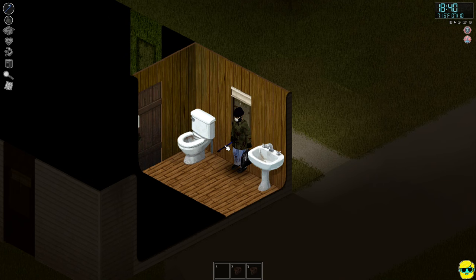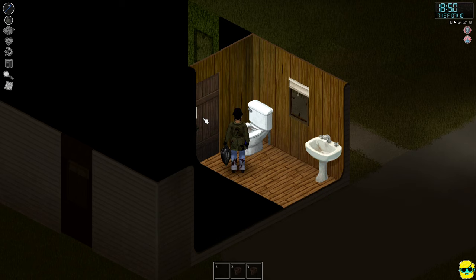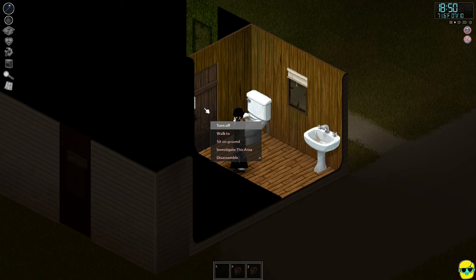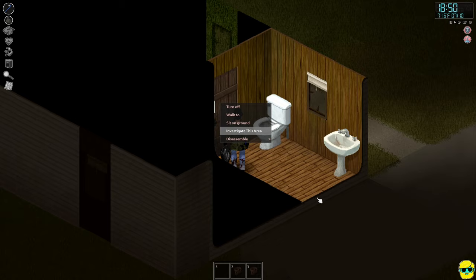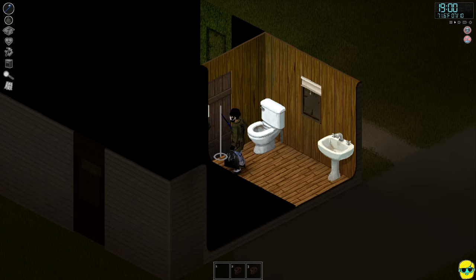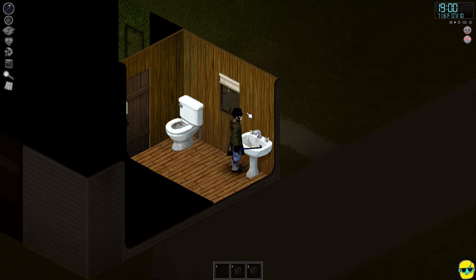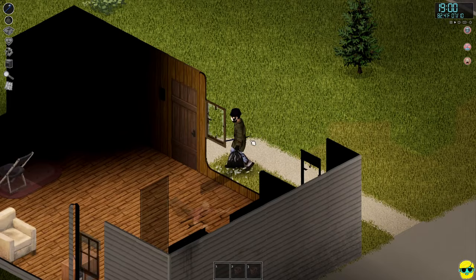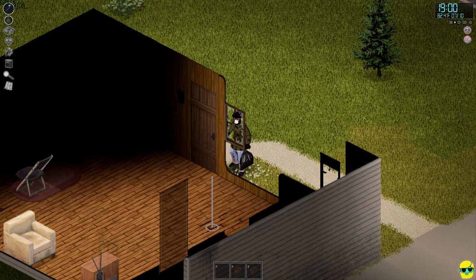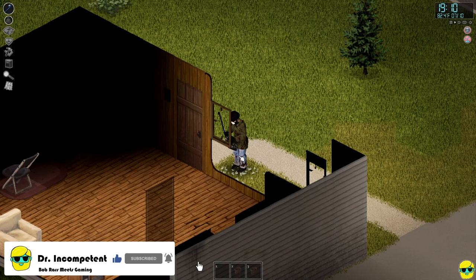Inside there's a rustic log cabin look, and there's a zombie right outside possibly pounding on the door. I'll right-click the door — the game keeps targeting the light switch. I'm going to open it but hold the right mouse button. The door is barricaded on the other side. I'm getting thirsty so I'll drink, then hold E to climb through the window again. On the other side the door is locked, so I'll remove the broken glass and climb in.